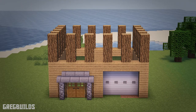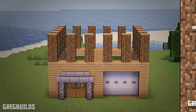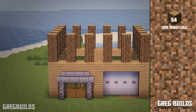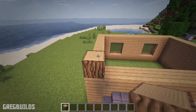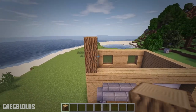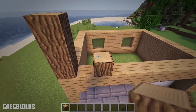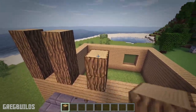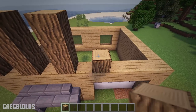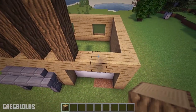Step 3. Next let's work on the oak log columns. We will need 54 oak logs for this step. Start at the left side of the house — place 3 oak logs, then leave one space empty, then make another 3-tall column. Then skip a space and make another 3-tall column out of oak logs. We can alternate this pattern each time around the entire house.